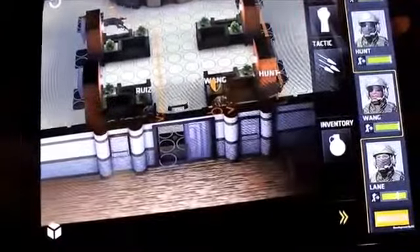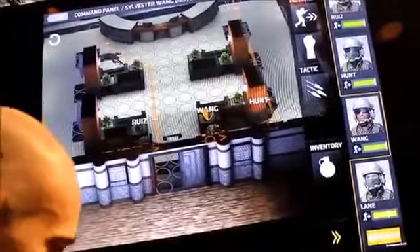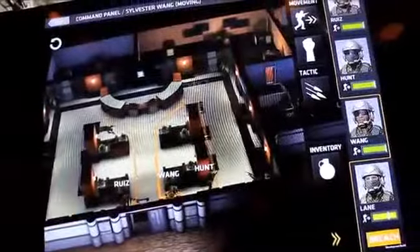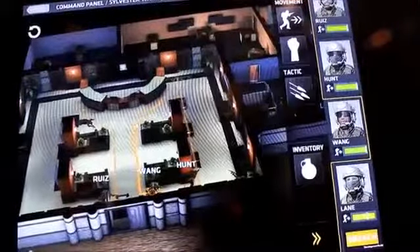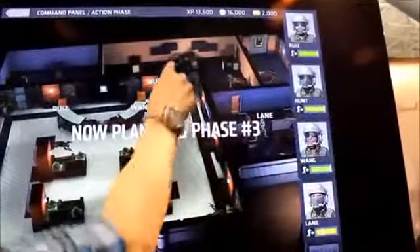We've got Wang here — these names are all random, and they can also be created from your friends list on Facebook. So you pull your friends in and it gives them updates on how they did. Wang is going to go up here and take cover because I can't safely get him to a door right now. Once Hunt opens that door, if there's an enemy right there, he could shoot me. But I don't even know where the enemy is — it's all random, so we'll see how it plays out. Somehow we ran into each other — time stopped, no enemy — we're safe.